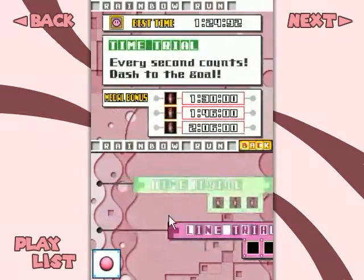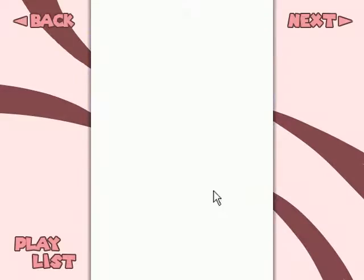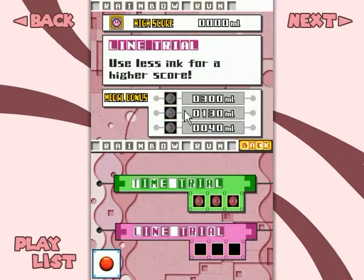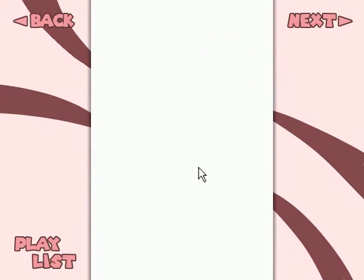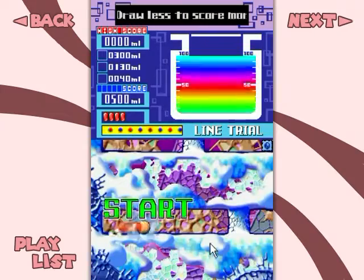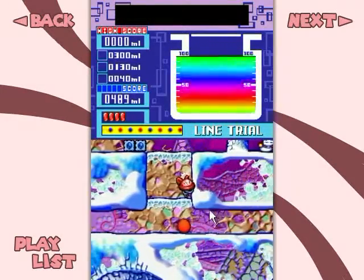Alright, let's see what the line trial is gonna be like. Actually, as I said before, maybe Waddle Dee's better for that because I can bounce him around. We'll see. 300 milliliters is what we need — not very much. So I guess I gotta be very careful with my line usage.